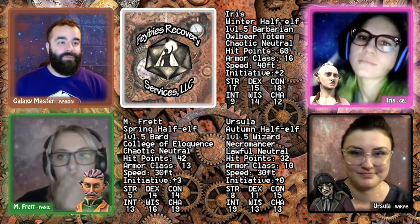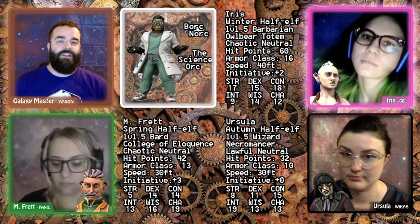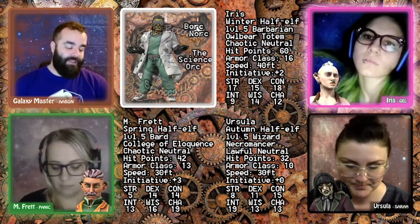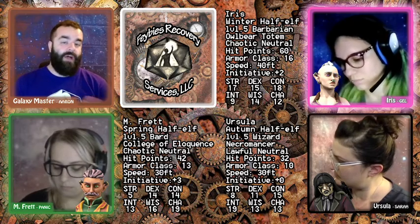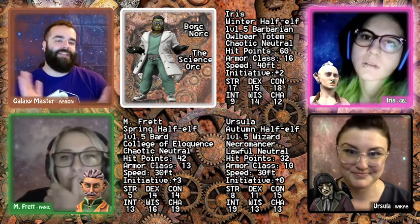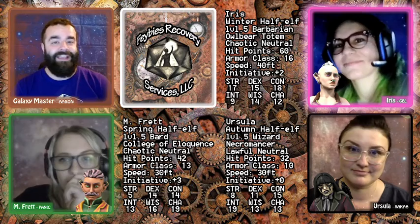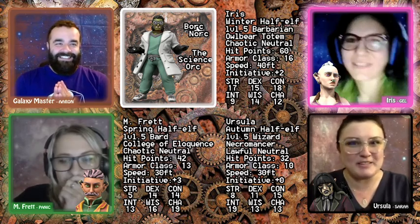I'm going to quickly explain how this is going to work. We'll do this in rounds, and instead of initiative, the party will be able to go first before the creature does anything. One person will roll a d20, and there are different options that could pop up for obstacles or things that help them. But the more they fail, the closer the monster gets. If they fail too many times, it may attack and they may have to fight.